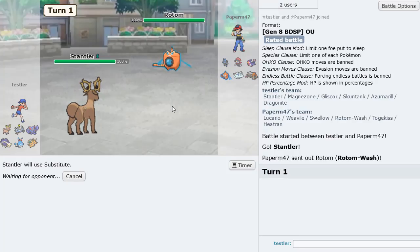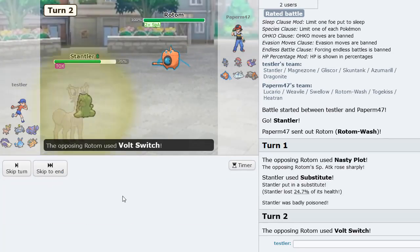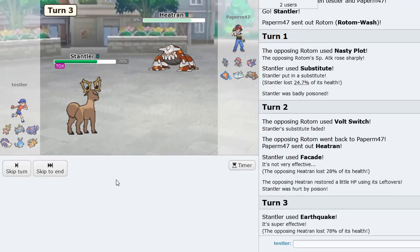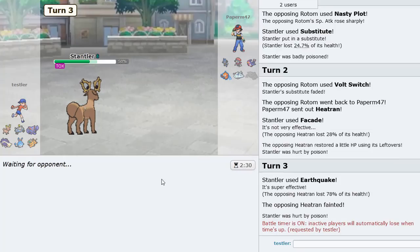He's just Nasty Plot turn one. Let's Facade immediately and see what he goes into. He goes for Nasty Plot into Volt Switch. Heatran is coming in — I'm going to Earthquake here and it's gone. Adamant did work out in this case because he's a slower Heatran, so Stantler puts in the work immediately and we start the timer to pressure. Not bad at all.